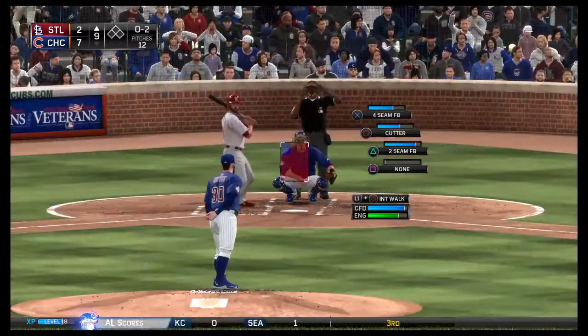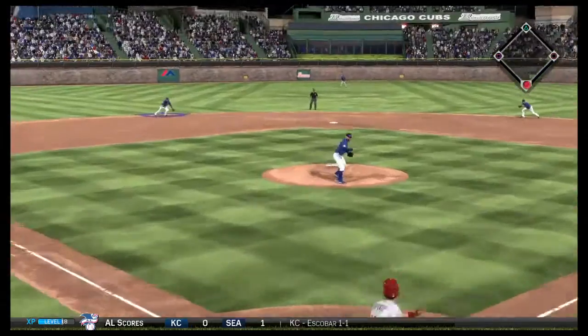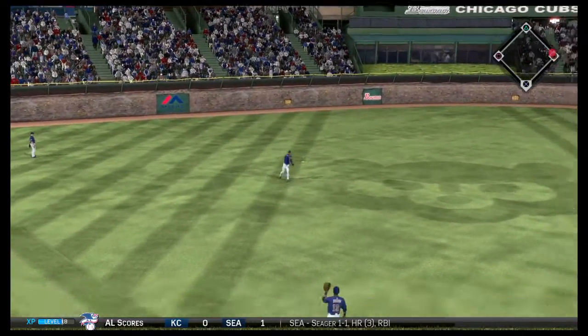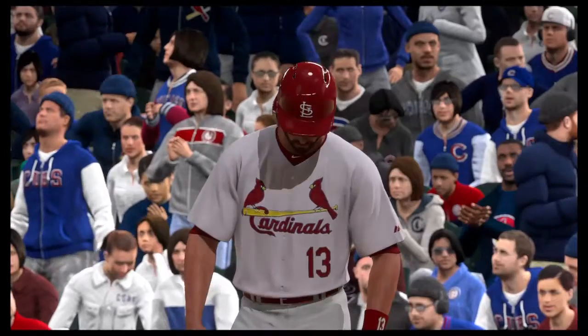This catches the zone as well — it's 0-2 now. No messing around here in this ninth inning, and that's a closer's mentality. They're not usually the best at setting guys up — they're going to come right at you with their best stuff, and that's usually a fastball.